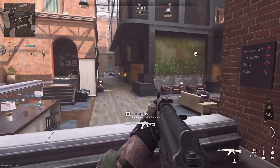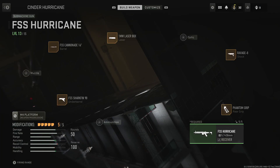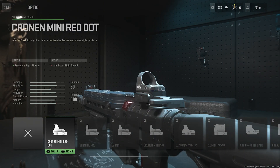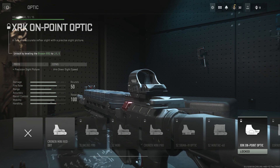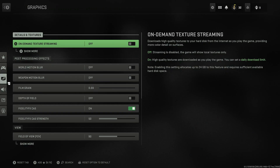Tip number one: focus on leveling up your weapons instead of your character. For example, on the FSS Hurricane, I only have one optic unlocked at level 13. Other optics like the XRK On-Point require leveling the Bryson 890 shotgun to level 5, and the Corvus Downrange requires the MX9 to level 8. Use a variety of weapons because leveling them unlocks attachments for your favorite guns — weapon levels are far more important than your character level.